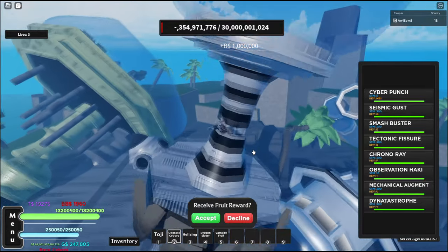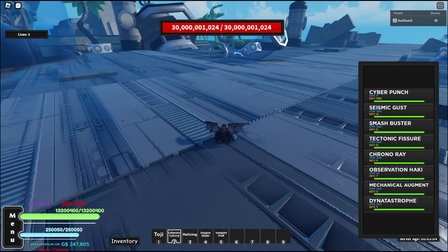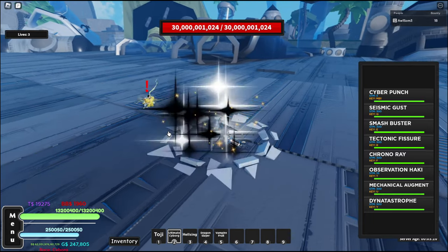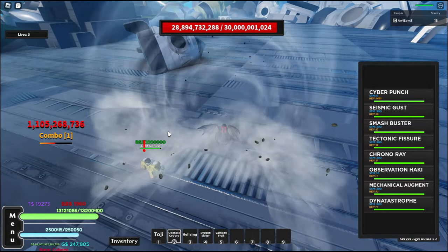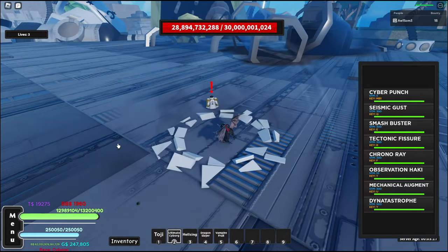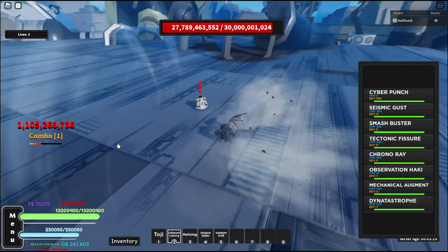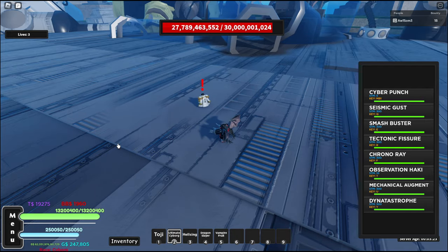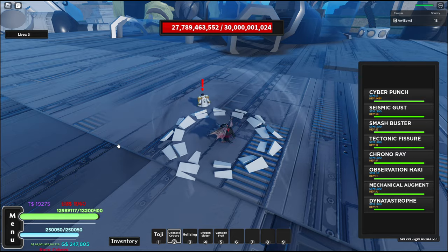Now for the accessories you will need: Emperor's Bandana from Whitebeard, Beast Cloak from Fire Dragon Kaido, Stone Gauntlets from Pika, Rate Toji Spans from Multiverse Toji, Roped Belt from Fire Dragon Kaido, and All-Seeing Admiral Cape.